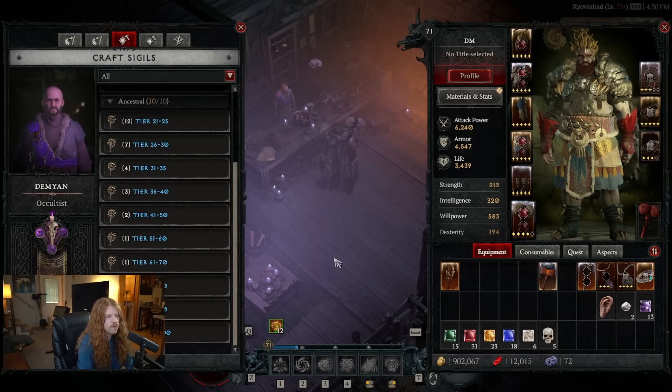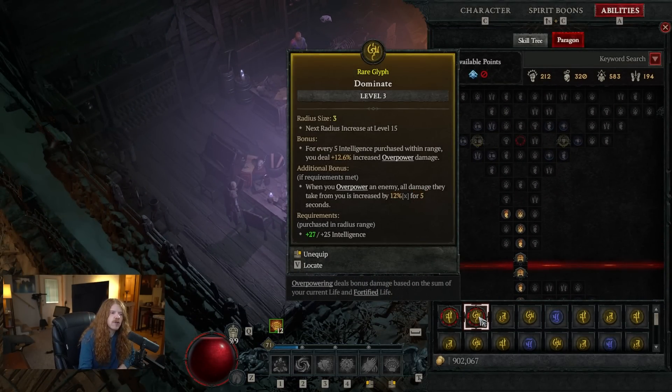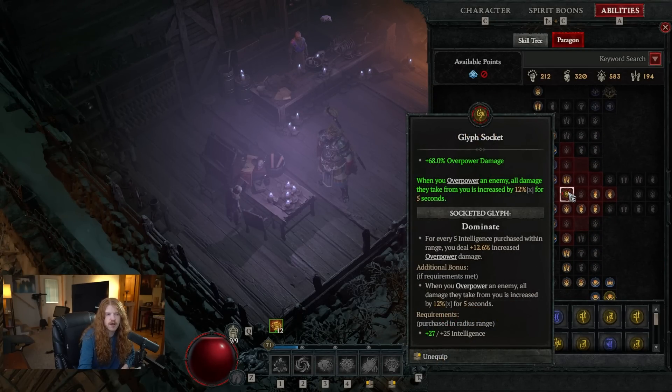You're going to continue to get better and better experience from these — specifically the experience that goes toward your Paragon boards. You have glyphs that you need to level in order to increase the stats they contribute. These glyphs go into the empty node sockets on your Paragon board. For example, I have 68% overpower damage as well as increased damage dealt by 12% when enemies are overpowered, and I'm running an overpowered build — so I'm getting large damage from this. This is very much like Legendary Gem leveling from Diablo 3, where you'd run rifts and use the experience at the end to level up your gems, except now they are glyphs on the Paragon board.